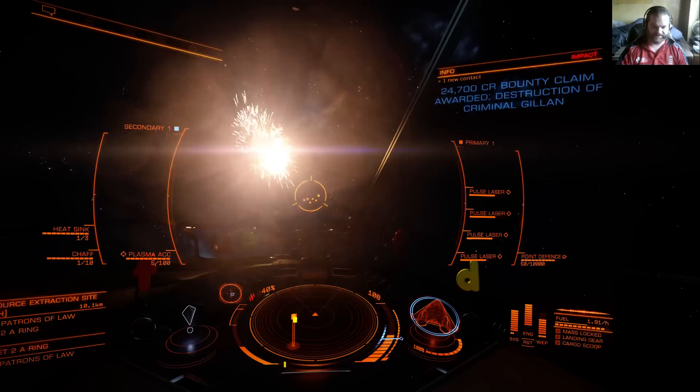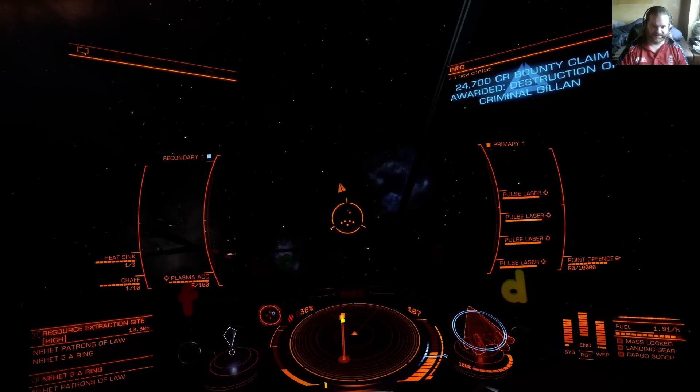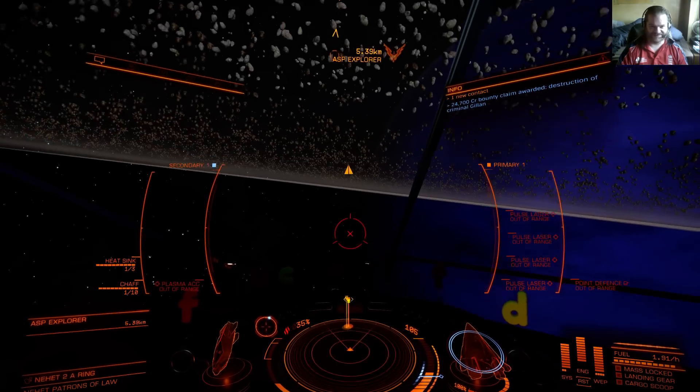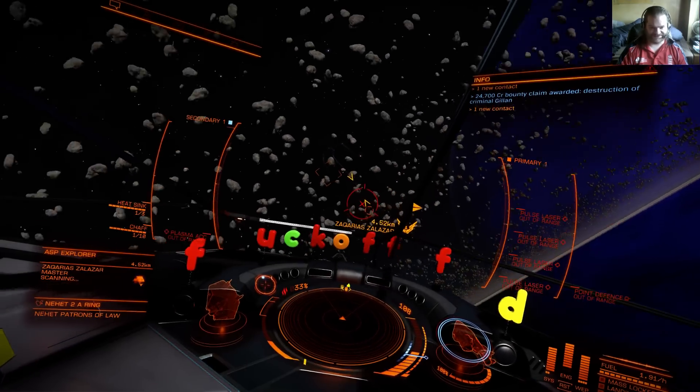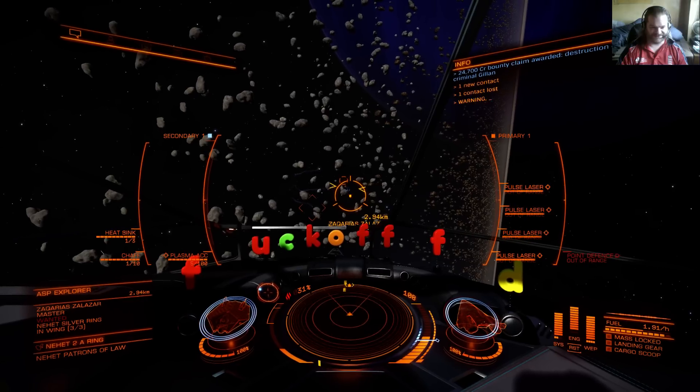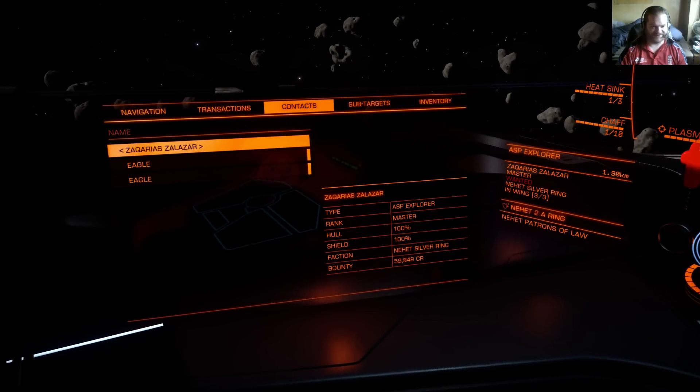That's him down. One thing is for sure - I certainly need more practice with fixed weapons. This Asp Explorer is heading straight towards me, which is never a sign that he's wanted. He's in a wing of three.